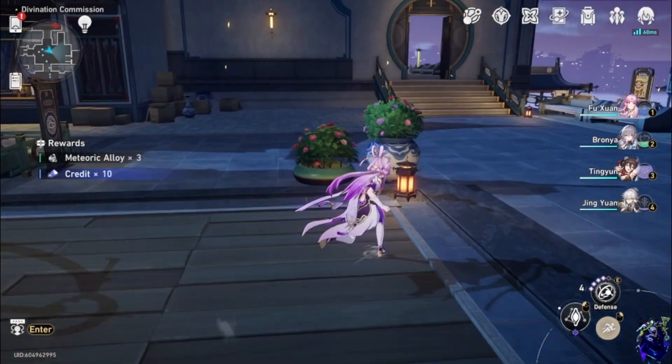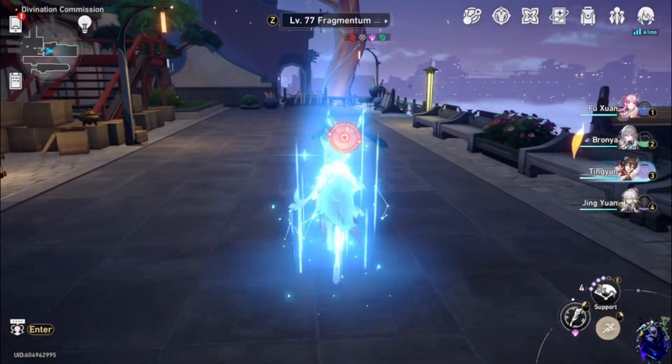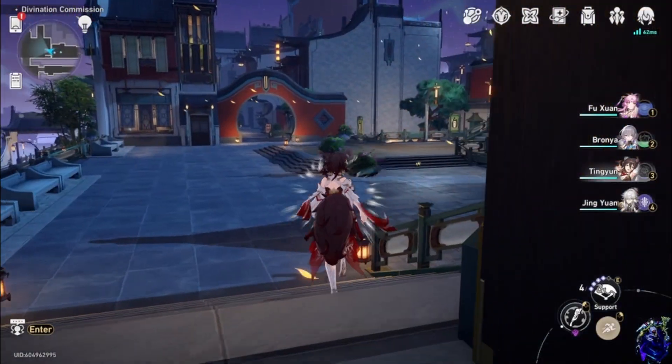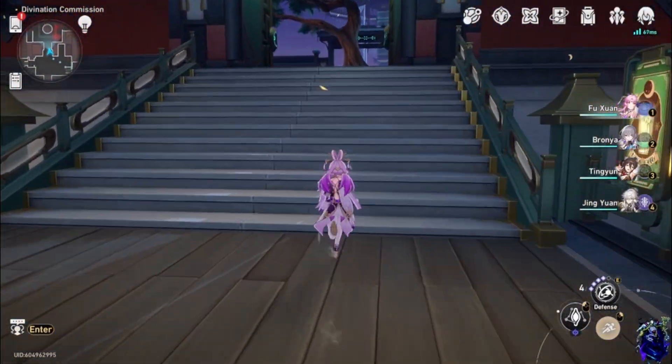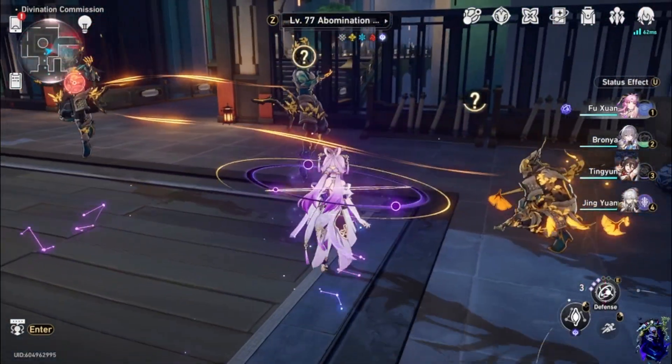We do have to go up and kill this enemy up here. You can either skip that or just get that one right away — it's completely up to you. Then you can go ahead and use this teleporter right here to get there faster, and go ahead and kill these three enemies right here. They should always be stacked up for you.